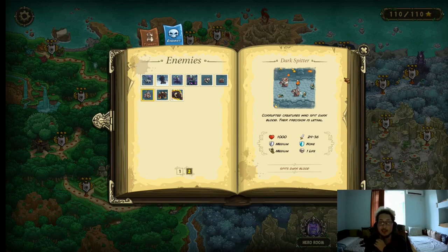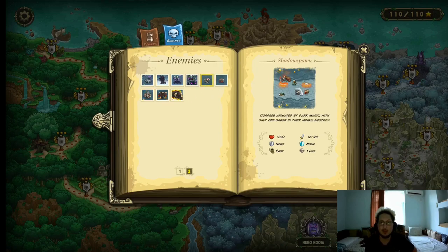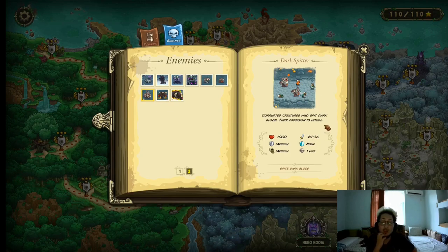Dark Spitter — these guys are even more of a pain. 1000 HP, 24–36 physical damage, no armor, medium movement speed. They also have a dark blood spit attack which deals a lot of damage to your units — pretty much can one-shot a unit. And if a unit dies from that attack they're gonna transform into a Shadow Spawn. How do you prevent this? Just keep them in melee range — their damage is not that high in melee, so stall them out with your hero and some reinforcements. Use lightning strike on them. They're very high priority to spawn kill, so if there's 3 or 4 coming out, pile them up at the entrance and lightning strike them — one lightning strike should delete them.